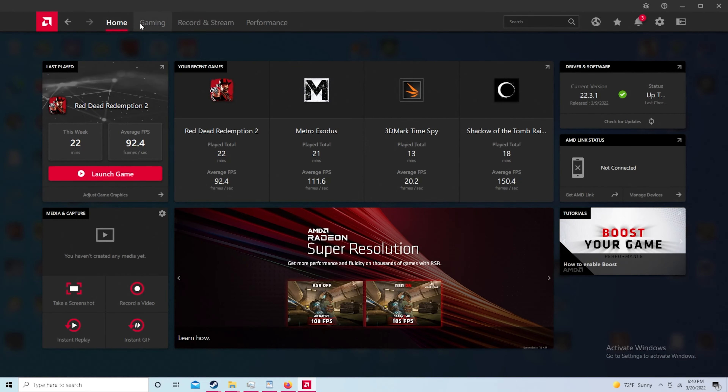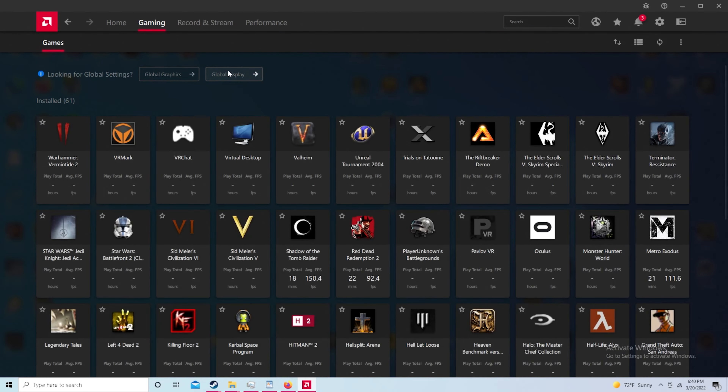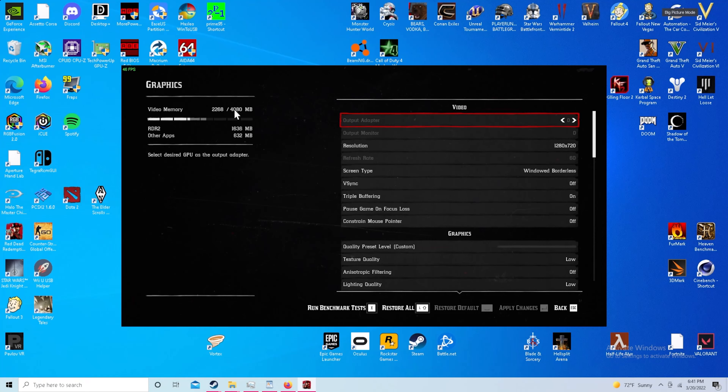To enable RSR, pull up your Radeon software and go to Gaming, then go to either Global Graphics or manually open the title. For the most part I'm just going to leave it on Global, because it's easy enough to turn on or off in-game as you play. From here, you just turn on Radeon Super Resolution and that's more or less it. I'm going to show you how to turn it on in-game by opening Red Dead Redemption 2, which is a game I still need to play.